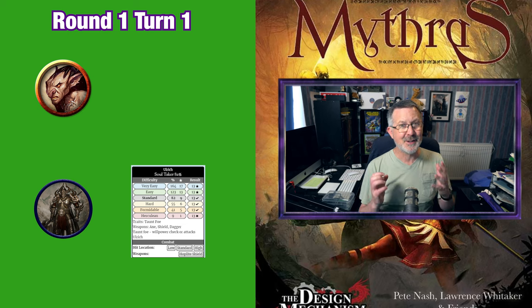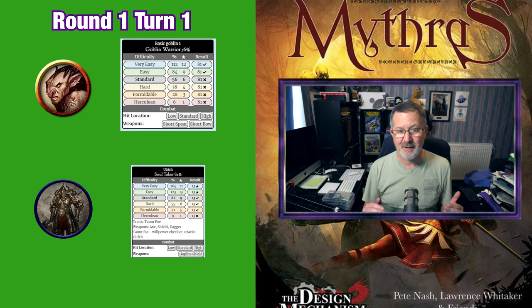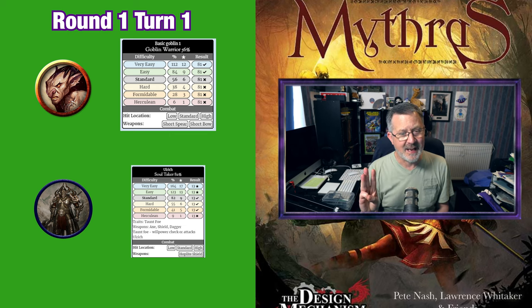However he rolls an 81 — a definite fail. There is one level of difference between the two rolls. Ulrich succeeded and the goblin failed, and there's a table on page 51 if you want to have a look at that. So when a hit is successful the player or the opponent has to give the special first, then the hit location, then the damage.